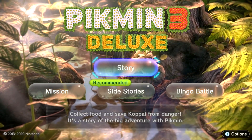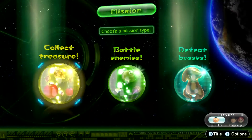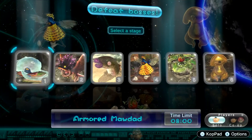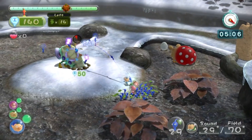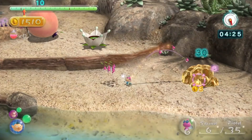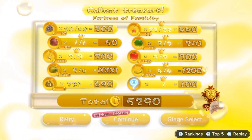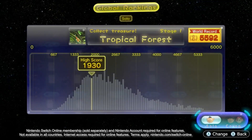In addition to Story Mode, you can play Mission Mode to achieve high scores. Multiple missions are available, including collecting the most treasures, defeating the most creatures, and replaying boss battles in the shortest amount of time. Get the highest score you can within the time limit. There are 36 missions total. You'll receive in-game medals based on your score. You can also compete against other players near and far with online leaderboards.